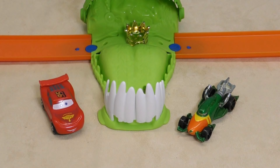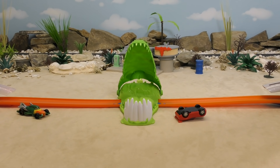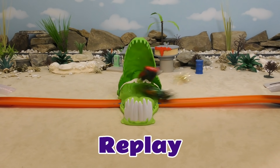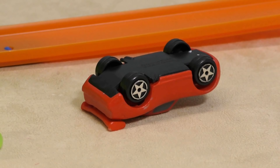McQueen vs Aquaman. Ready, go! McQueen was quick there. He pushed the crown onto Aquaman's side before Aquaman could touch it. So you're through.